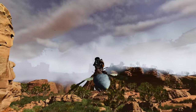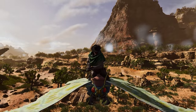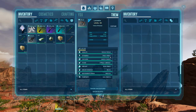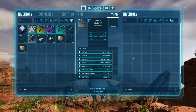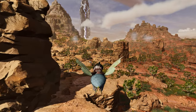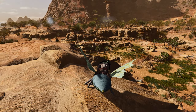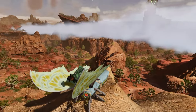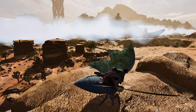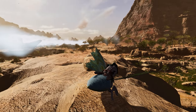Once your Lymantria is tamed, you won't spend too much time in the sky — it doesn't have the greatest stamina or carry weight, so I'd recommend investing some levels into those stats. But it makes the game much different when you can fly to locations you couldn't reach before, so getting a flyer as soon as possible is definitely worthwhile. Argies, Tapejara, and Wyverns are also on this map but require higher level saddles, and Wyverns are more difficult to get starting out.